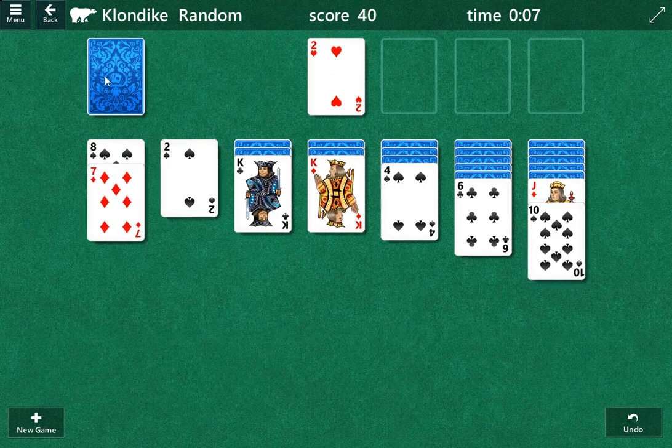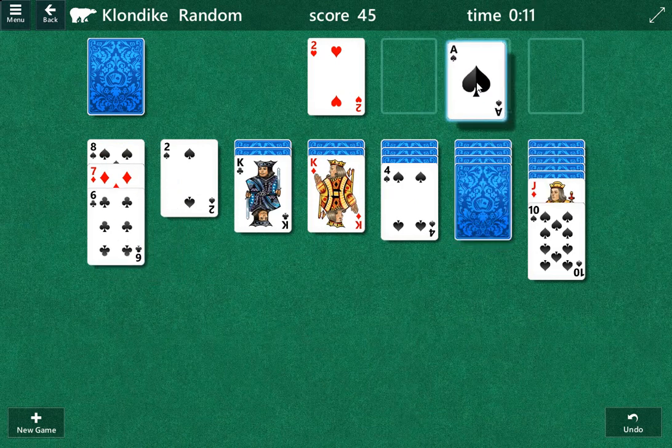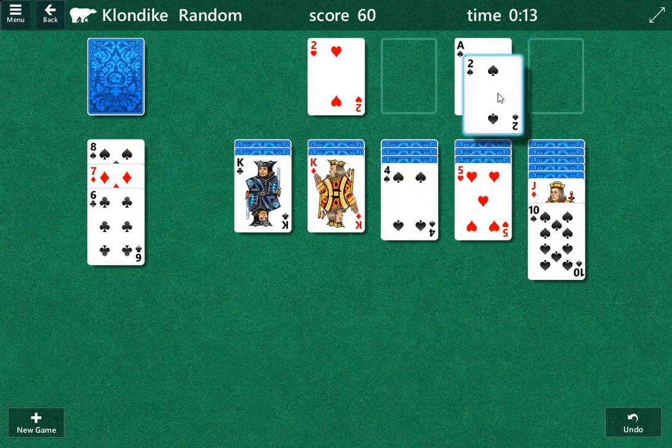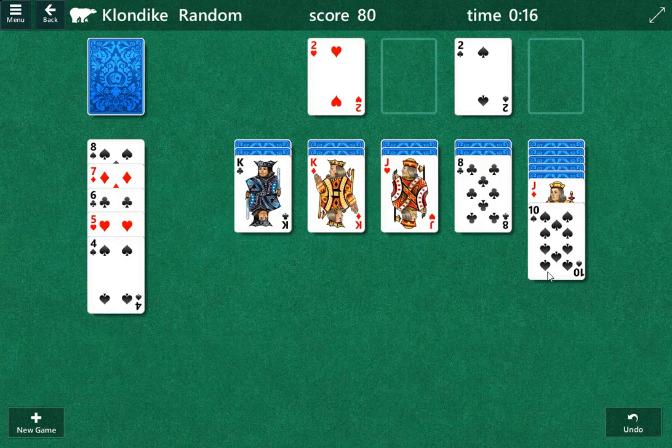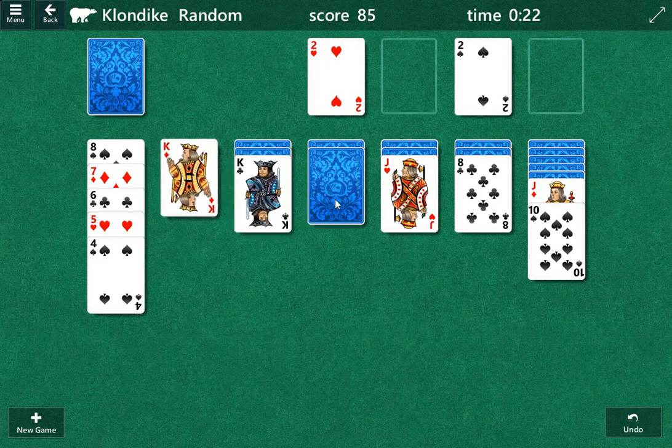I like to try to save cards in the draw pile as insurance for later. This is good — we're going to get an open column. This is real good because we're going to move some cards around here, and we get a lot of options. That doesn't mean they're going to work, but we get a lot of options.